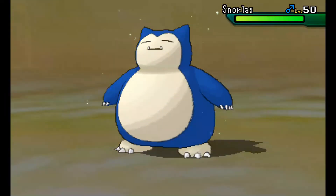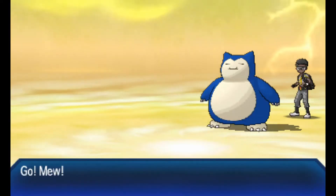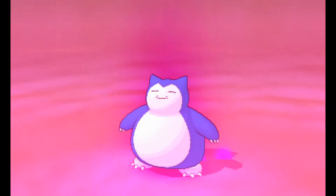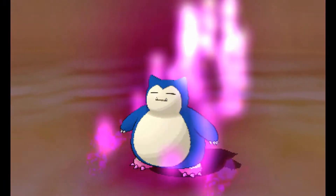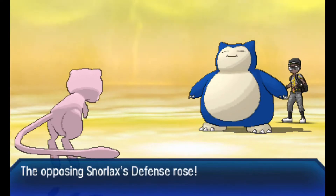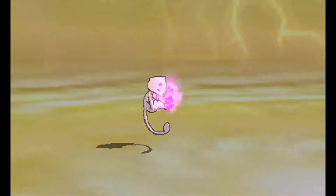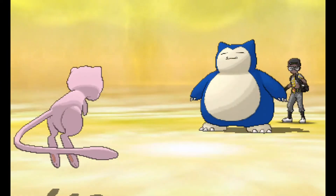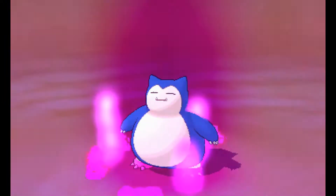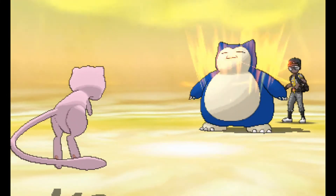Now Snorlax comes in and is also a pretty big threat. But of course I do have my physical wall, Mew. And if there's a Pokemon that can help me prevent a potential sweep from the Snorlax, it is Mew, because Mew can easily go for a Will-O-Wisp. Unfortunately, a lot of Snorlaxes carry Rest, so that could be a problem. I go ahead and use Will-O-Wisp. This thing is trying to go for Curse — it's a Curse Snorlax, which was very popular in Generation 2 and is still pretty threatening if it gets set up. Luckily we have the burn on this thing, so that's going to help out.